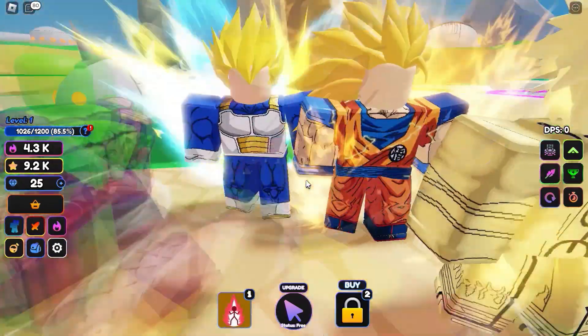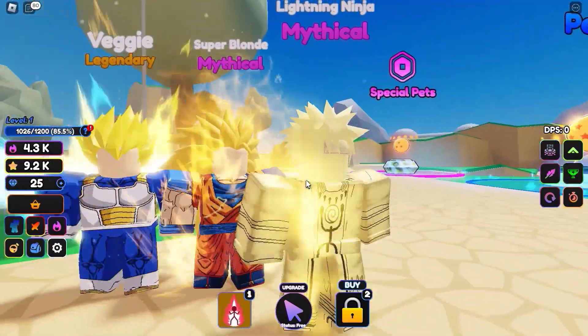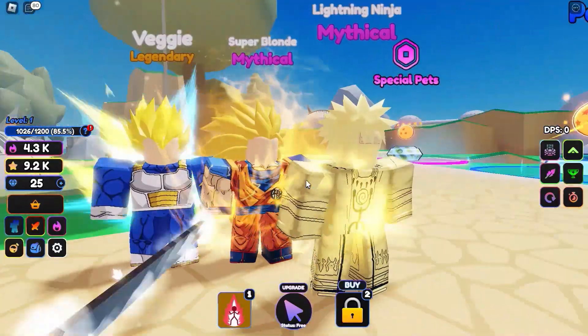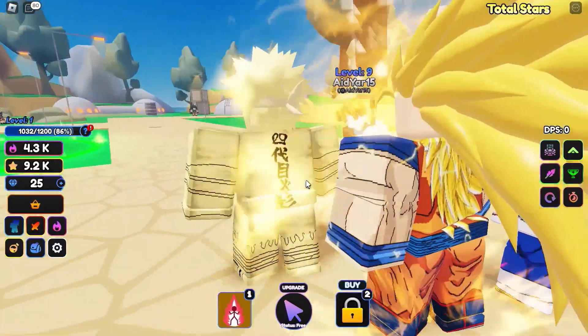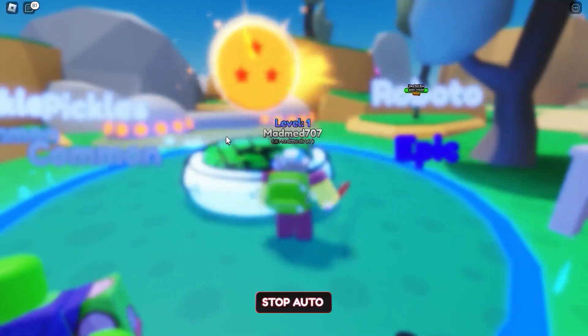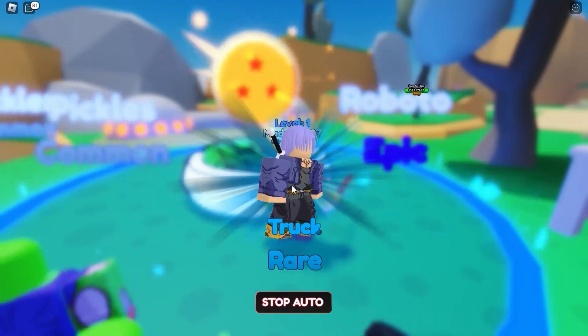He's dead! Quest completed — we got 9.2K! Look at this guy, he's got Vegeta, Minato, and Goku — a stacked team right there. I want to have a team just like that by the end of this video.